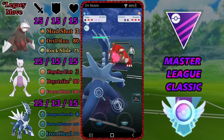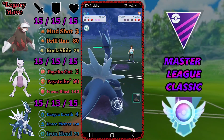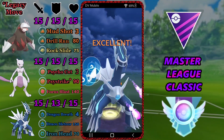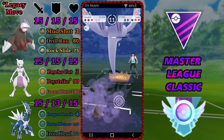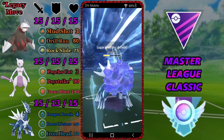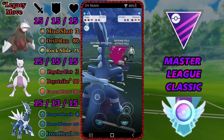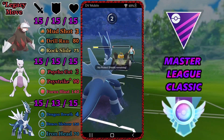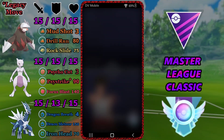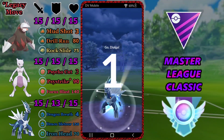We can't get a Psystrike off and decide not to shield since they'll just farm us down anyway. Now we've got two shields to their zero. They bring in Lugia and we clear the Draco Meteor debuff by swapping. We throw the Draco and do a lot of damage to Lugia, then shield a Superpower. We can't farm down in time, and the Lugia takes out our Dialga. The better play would have been to keep using Dragon Breath on the Lugia and throw the Draco only when close to a KO. We can't win them all.